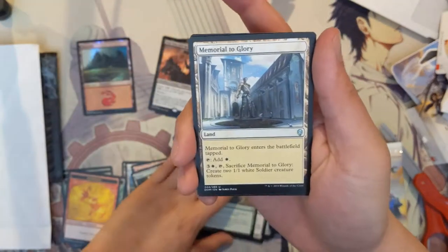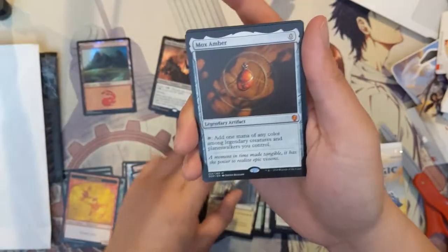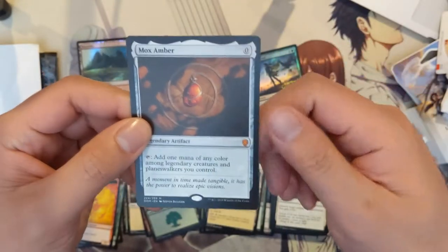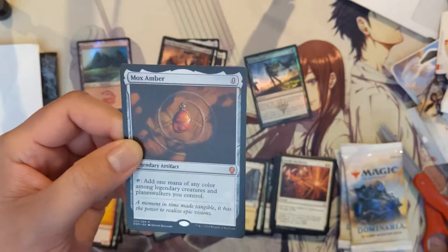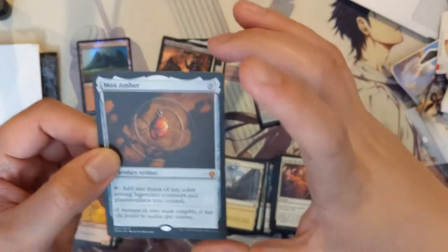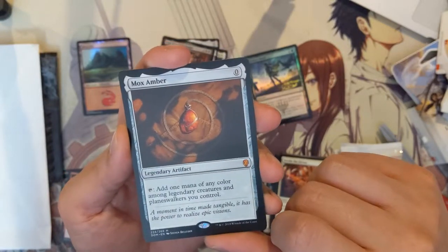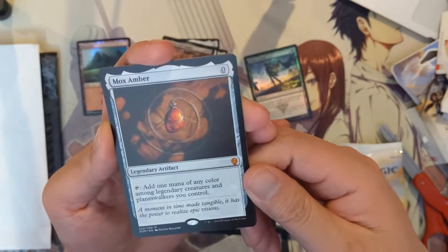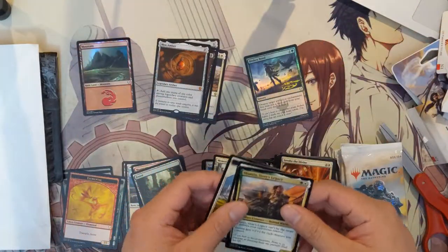We got another Spiral, a Memorial of Glory — these lands are usually terrible — and then whoa, Mox Amber! Hello! This one's actually pretty cool. When it comes to zero-cost artifacts they really had to taper down how effective they are, but this one's still pretty cool. You add one mana of any color that you can use for legendary creatures and planeswalkers. Very happy I pulled that.